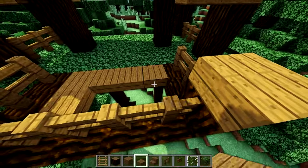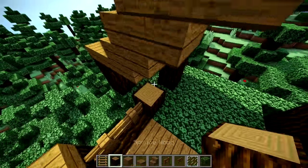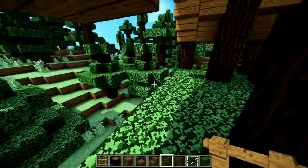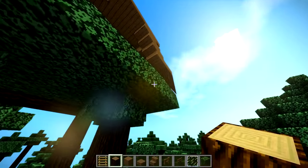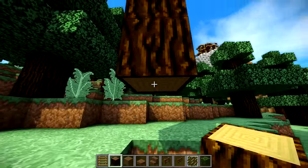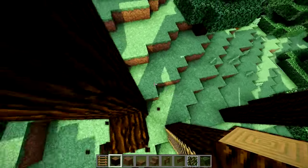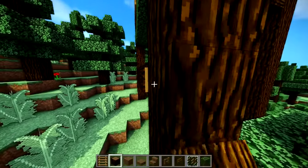For the deck I'm going to use spruce wood plank slabs as the floor since that adds a bit of dimension. Bring these up two, break that stair, place the fence in there. Bring these columns all the way down to the ground. Count three down for your second floor — this is going to be a second floor in your build. Connect those, and then connect that right there. Don't bring that log out there.